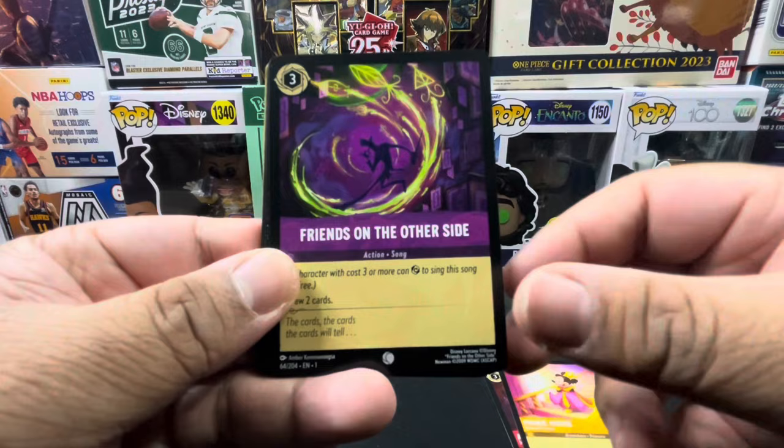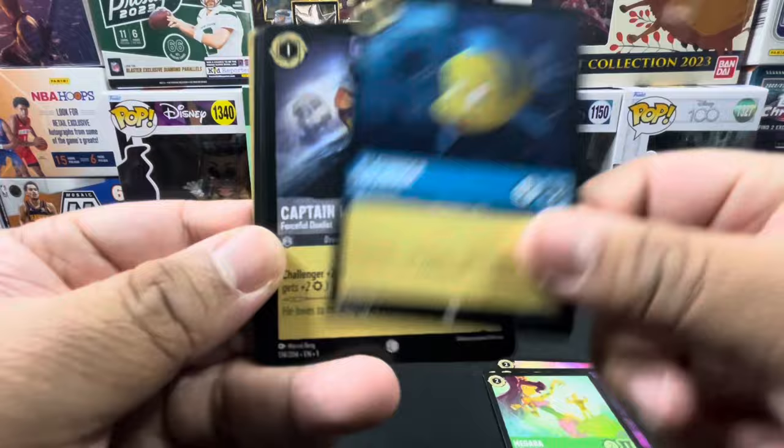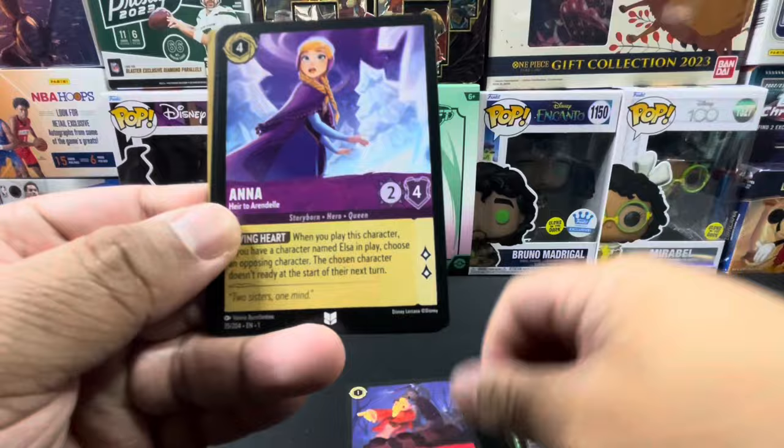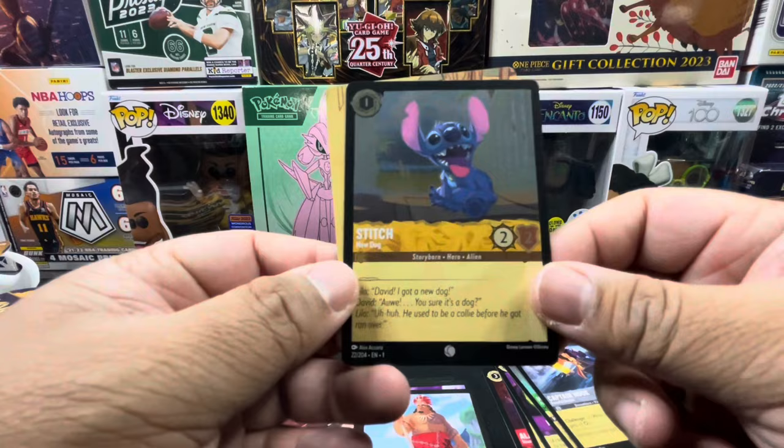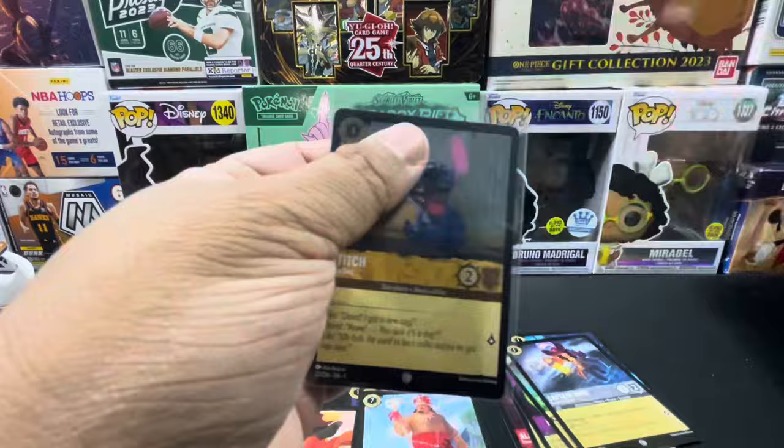Pack one pulls: Aladdin, Minnie Mouse, Friends on the Other Side, Megara, Flounder, Captain Hook, Fan the Flames, Anna, Chief Tui, Captain Hook, Mickey Mouse, and a holo Stitch!